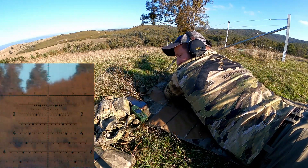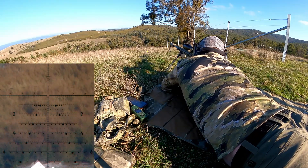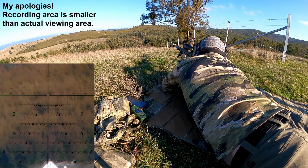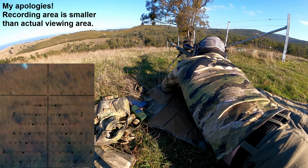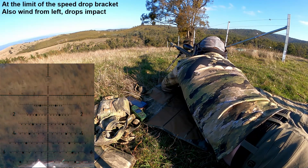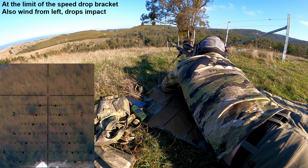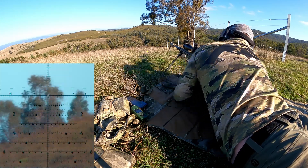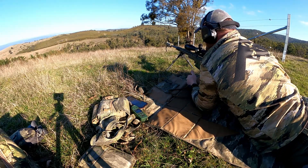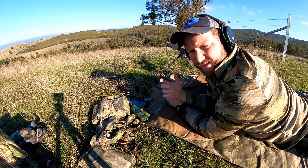This is 811, so it's right at the edge of our BDC. We'll hold 8.1 and hold left edge. That hit low and right — get a bit more wind, come up a bit. Done. You can see this works pretty well. It's fairly aggressive and it'll get you within range very quickly. You can make a quick correction on the fly and get it done.